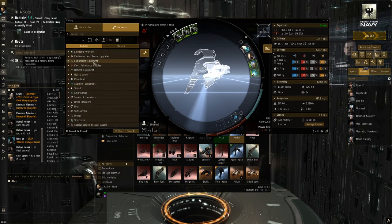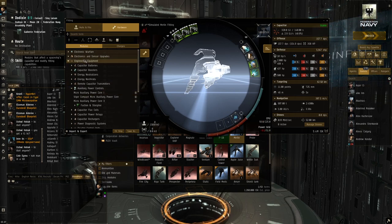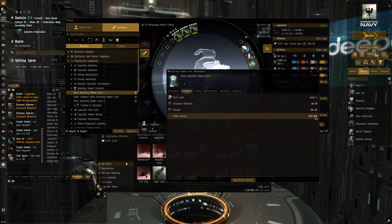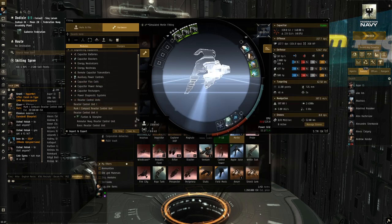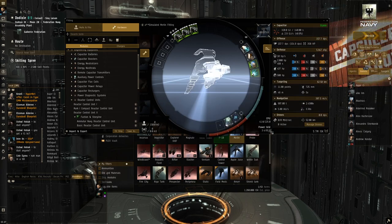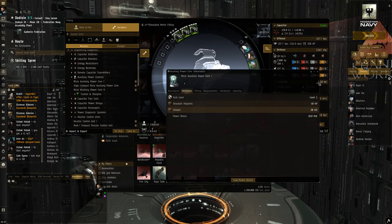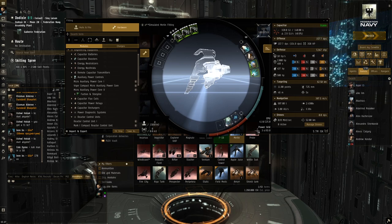Now we're at the stage of problem-solving the rest of the fit — we don't have enough power grid. There's a nice module for that found under engineering called Auxiliary Power Control, which gives a flat 10 megawatt bonus. On a cruiser, 10 megawatts isn't that much and you'd be better off with a Reactor Control Unit giving a 15% percentage bonus to power grid. But for frigates, 15% of 63 megawatts isn't much, so putting a flat 10 megawatts is way better. That actually fixes our problem and we're left with a bit of power grid to spare.